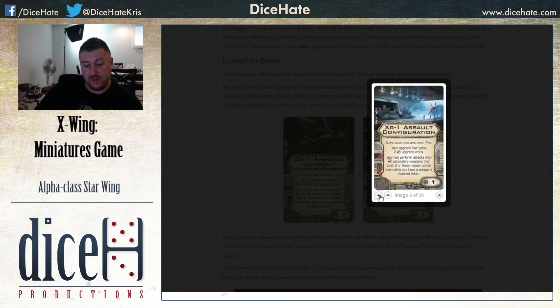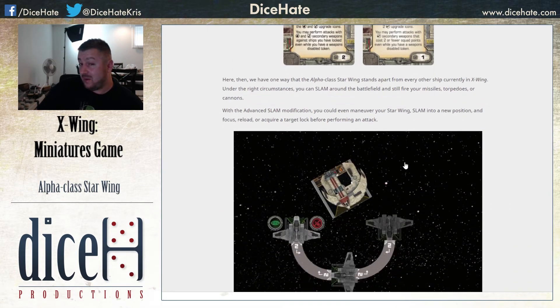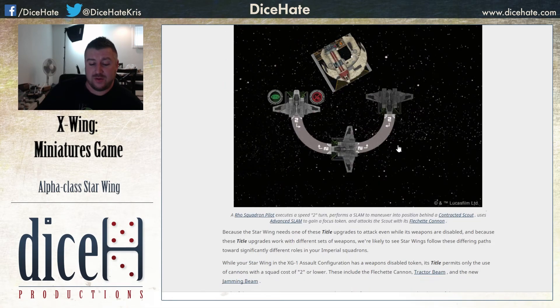That's a bit of a running theme. We also look at the cannon title, which is the XG1 Assault Configuration. Your upgrade bar gains two cannon upgrade icons. And you may fire a cannon secondary weapon that costs two or fewer points while you have a weapons disabled token. So you get to slam around and shoot a lot of stuff.